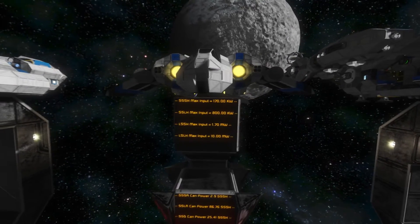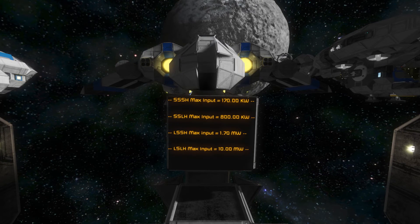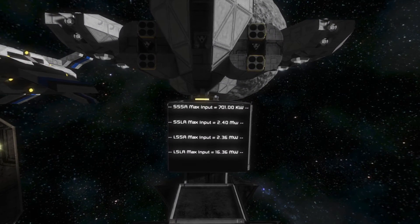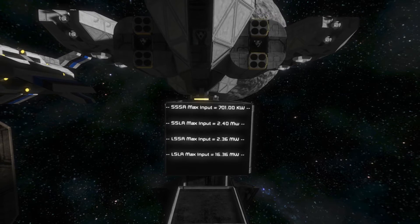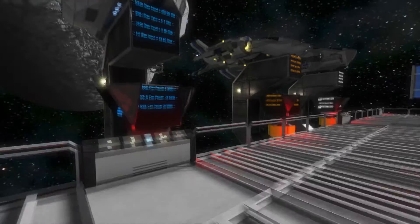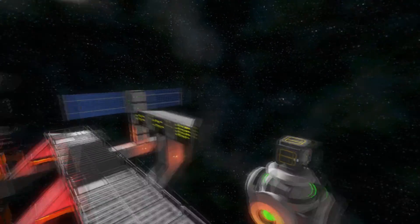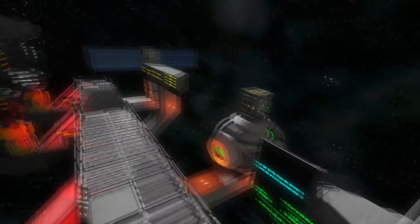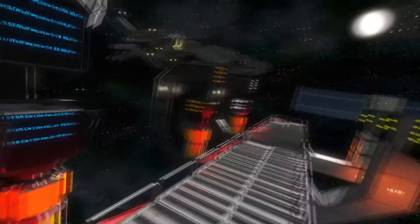Moving to hydrogens: the small ship small hydrogen requires 170 kilowatts, the small ship large hydrogen requires 800 kilowatts, the large ship small hydrogen requires 1.70 megawatts, and the large ship large hydrogen requires 10 megawatts. And finally, atmospherics: the small ship small atmospheric requires 2.40 megawatts, the large ship small atmospheric requires 2.36 megawatts, and the large ship large atmospheric requires 16.36 megawatts. Now we can divide reactor outputs by these values to find how many thrusters each power source can run.